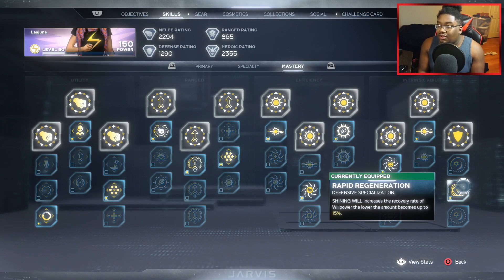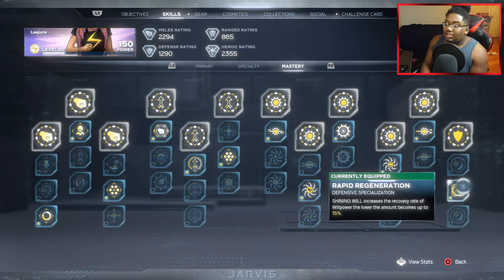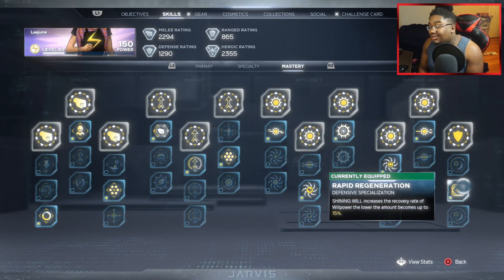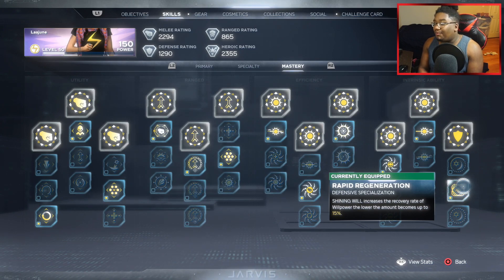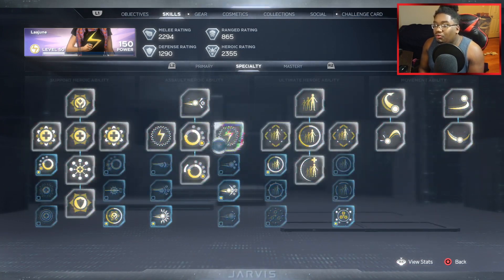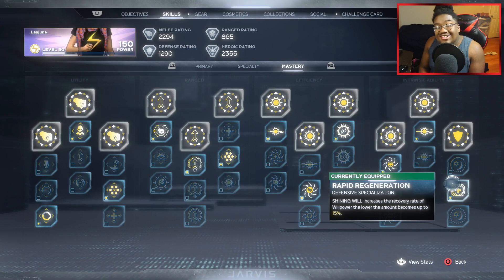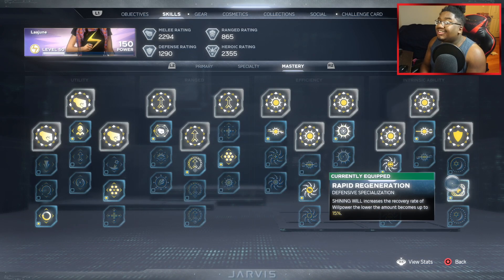For the survivability side, I have Rapid Regeneration, and Shining Will, which increases the recovery rate of Willpower — the low amount becomes up to 15%. I really would rock this because it essentially increases the effectiveness of your healing skills. It's pretty dope, not gonna lie.